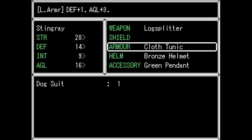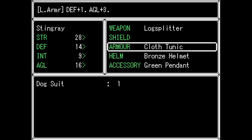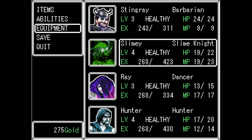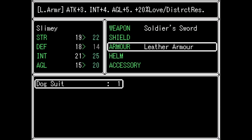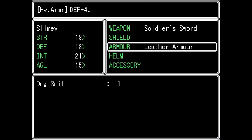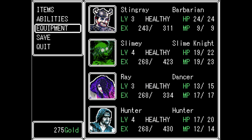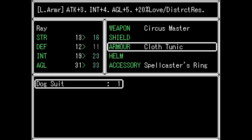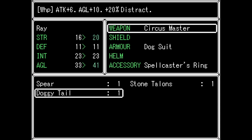What does the dog suit give me? Wow — three to attack, four to intelligence, five to agility. That's definitely better than the cloth tunic. The intelligence would be good for a magic person — he's the one with our most MP right now. Let's put the dog suit on him. It has no defense on it, though. She has a claw — that would probably be a better switch because you'd only lower her defense by one. Let's do that just for fun.